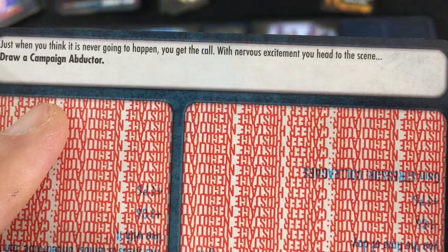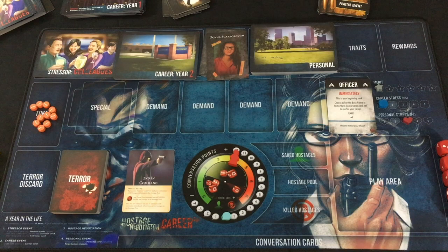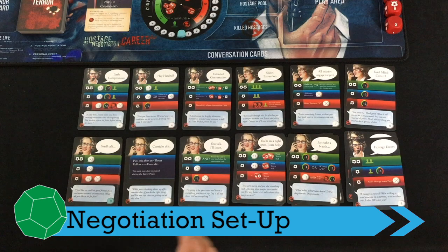We flip the card upside down and see what crisis we have. Just when you think it's never going to happen, you get the call. With nervous excitement, you head to the scene — draw a campaign abductor. Here's an appropriate one: Donna Scarborough, the Bitter Teacher. Now I'm going to pause things and teach you how to play Hostage Negotiator. If you already know all of that, feel free to use the timestamps to skip right to the actual game starting.